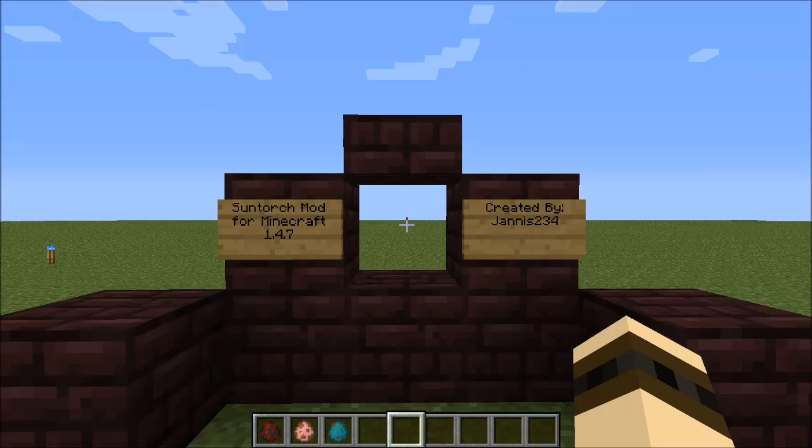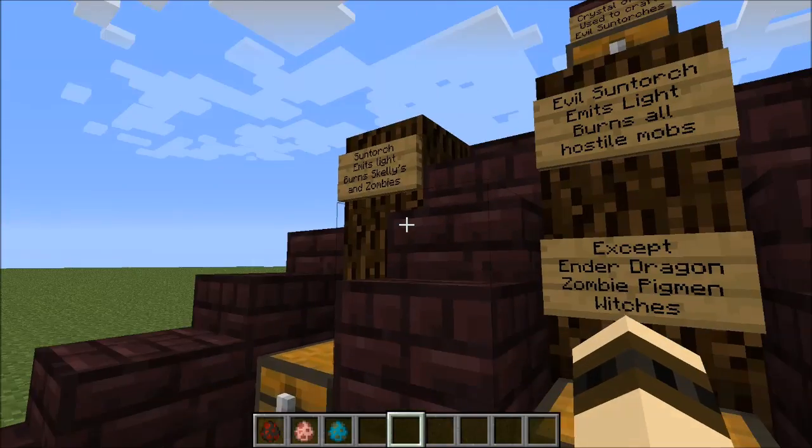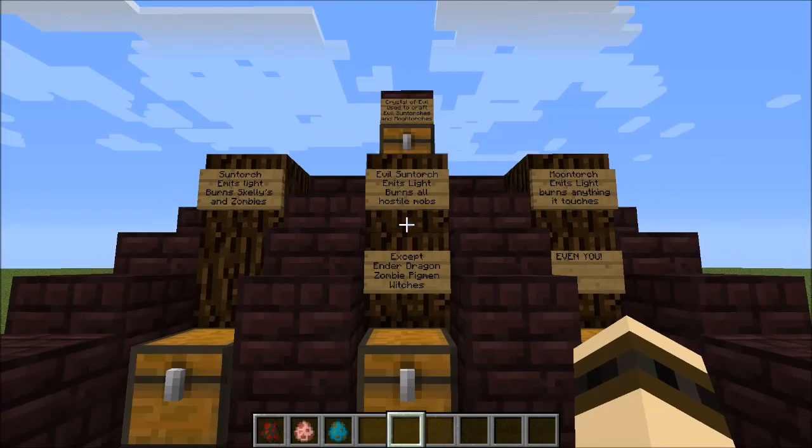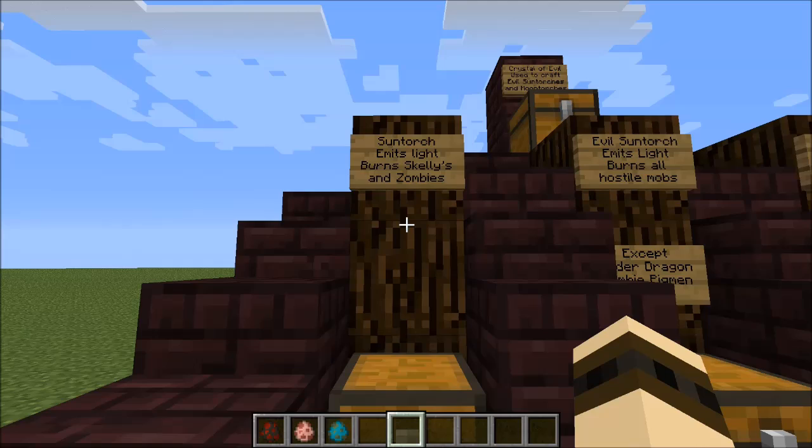This was recently updated for 1.4.7 and was created by Janus234. This amazing mod introduces three brand new torch types to your Minecraft world: the Sun Torch, the Evil Sun Torch, and the Moon Torch. Each of these torches affect mobs in different ways, so let's go ahead and hop into the mod. The first of these torches is the Sun Torch.